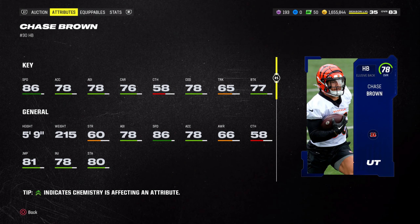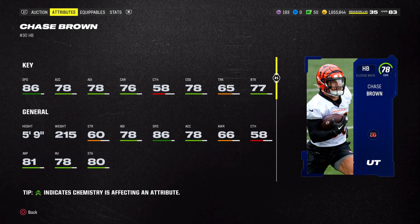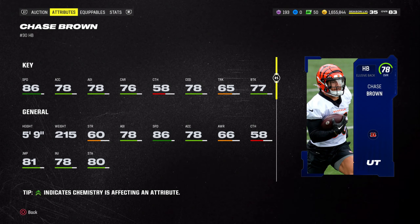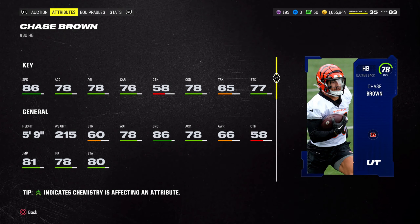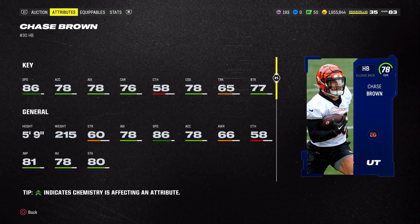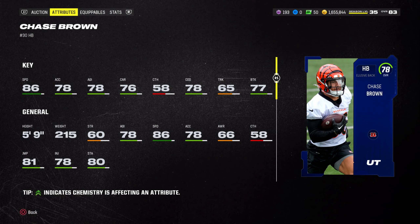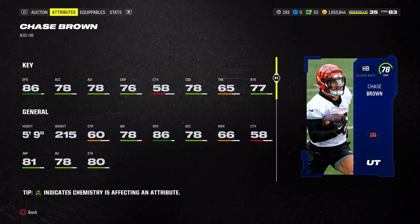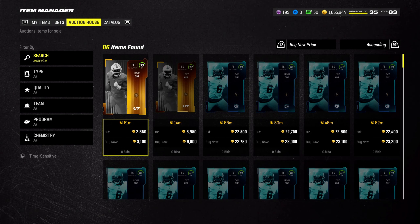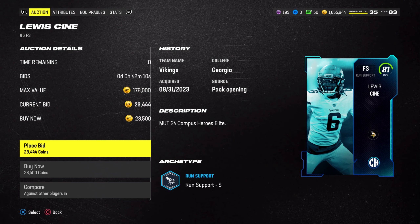Chase Brown doesn't get any abilities unfortunately, but as long as you juke, stay out of the way, and run stretch or even a halfback dive, this card will play its role perfectly. At 78 overall, it's a really good budget card — you can run it online, in solo battles, and against the computer. If you need a running back or even just a backup with good speed, this is definitely the card to grab.